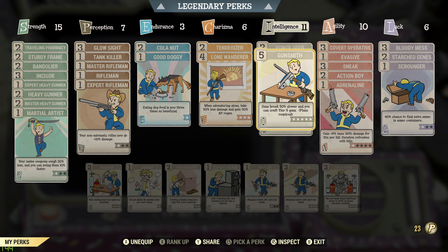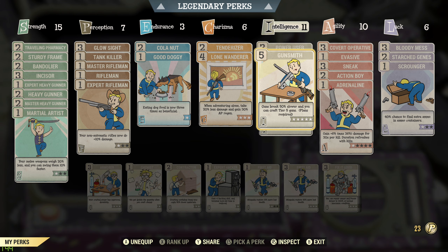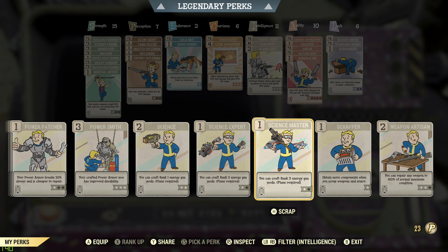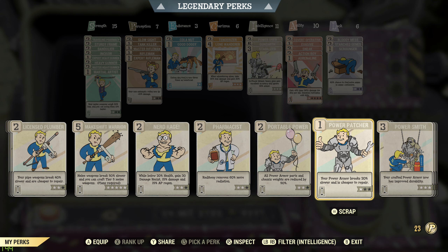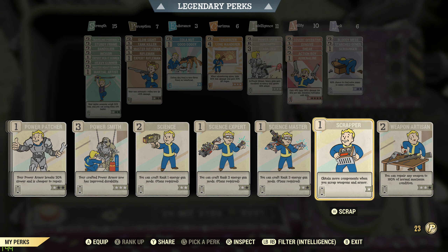Gunsmith is in there because heavy guns break very quickly — without it you'll do a mission and come back with a broken gun. It also helps with crafting mods. Stabilized in power armor gives heavy guns excellent accuracy and ignores 45% of enemy armor, which is really good. I always have that when I go out with heavy guns. If I'm definitely not using heavy guns I might swap it out for Scrapper to get more materials when breaking down weapons and armor.